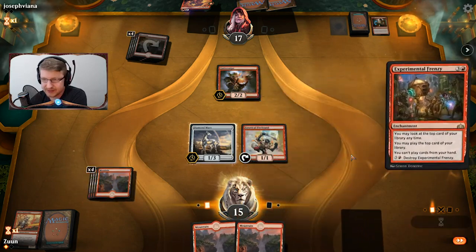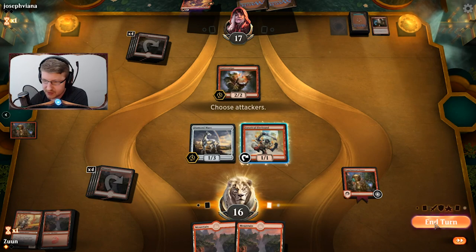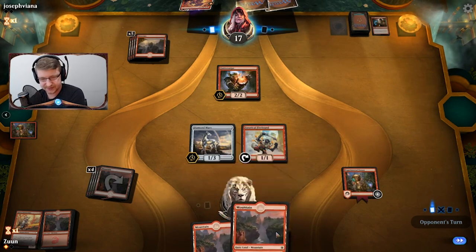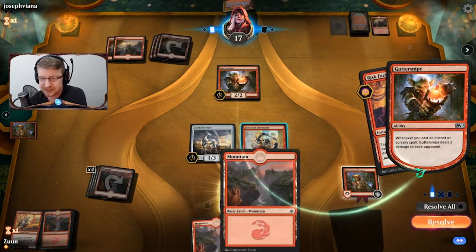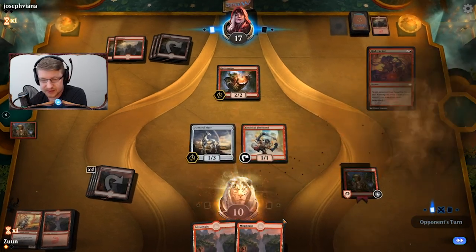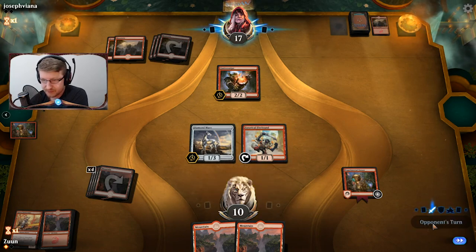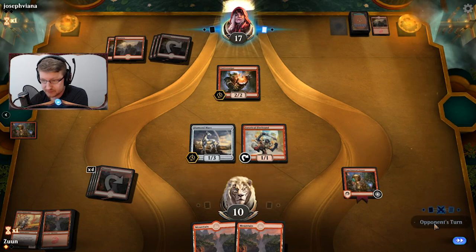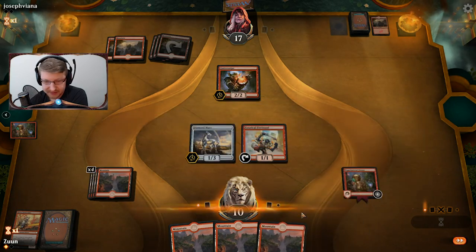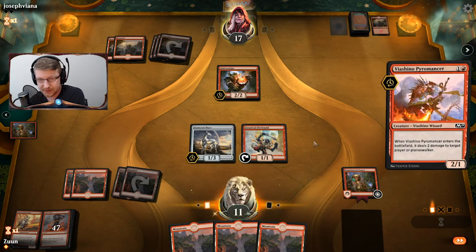I'm going to have to play Experimental Frenzy and end my turn. Just something obvious — we are getting a ton of lands. I'll take the face damage because I think I'll be able to heal off of this and I just don't want them to have cards. I have a Lava Coil coming up so I'm going to Lava Coil the Guttersnipe.